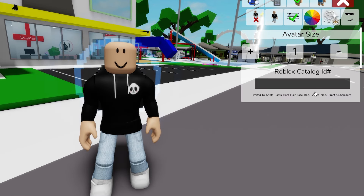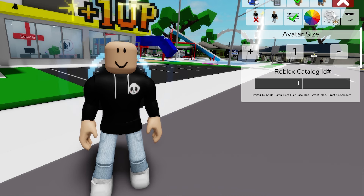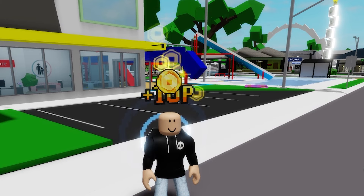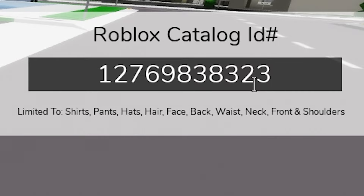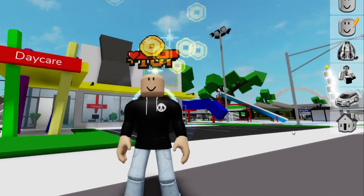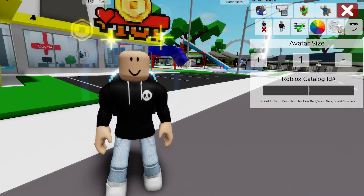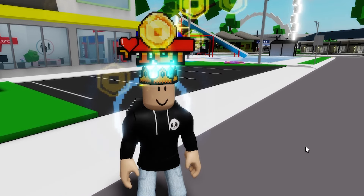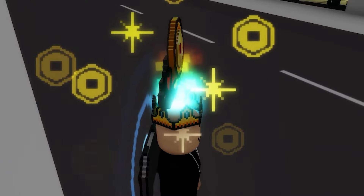For example, if we write ID code 10159606132 we can get the limited 8-Bit Extra Life Hat. Then with ID code 10159622004 we can get this 8-Bit Roblox Coin. ID code 12769838323 will give us this 8-Bit HP Bar, but this one does not move! Next, if we introduce ID code 10159600649 we can add this 8-Bit Royal Crown with some light blue flames coming out of its top — look at all the cool effects!